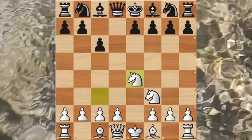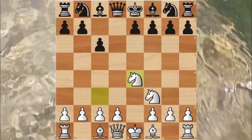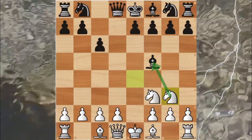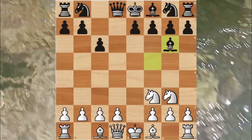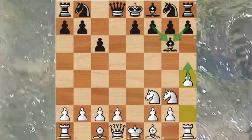That defenseless knight on e4 was then attacked by the bishop moving to f5. The knight retreated to g3 and attacked the bishop, and the bishop also retreated to g6. If you pay attention, that bishop was defended by the f7 and h7 pawns.